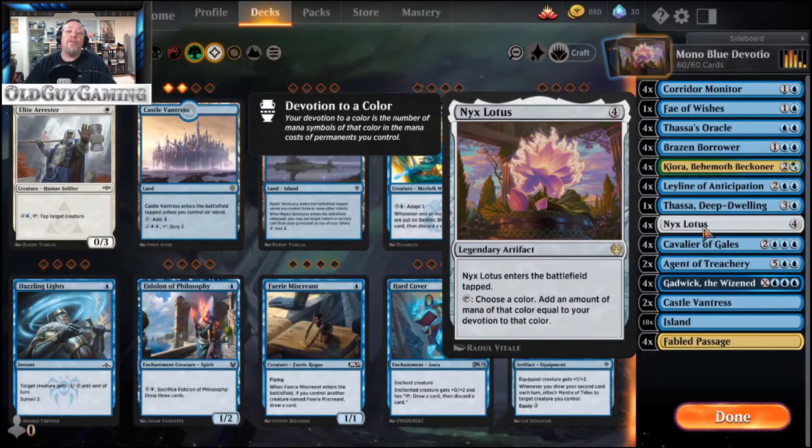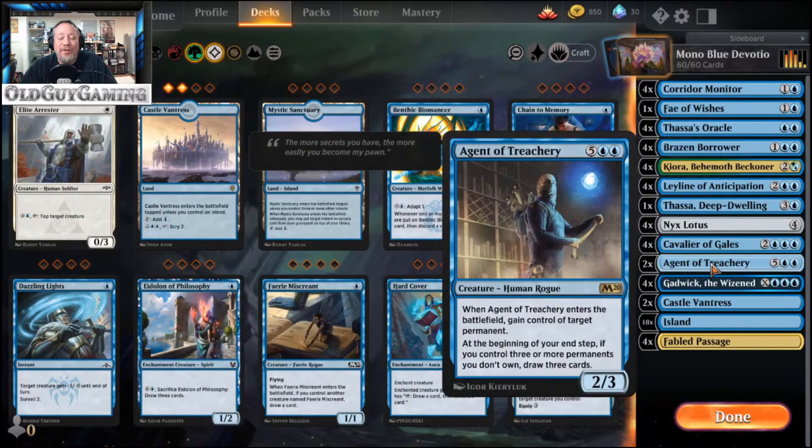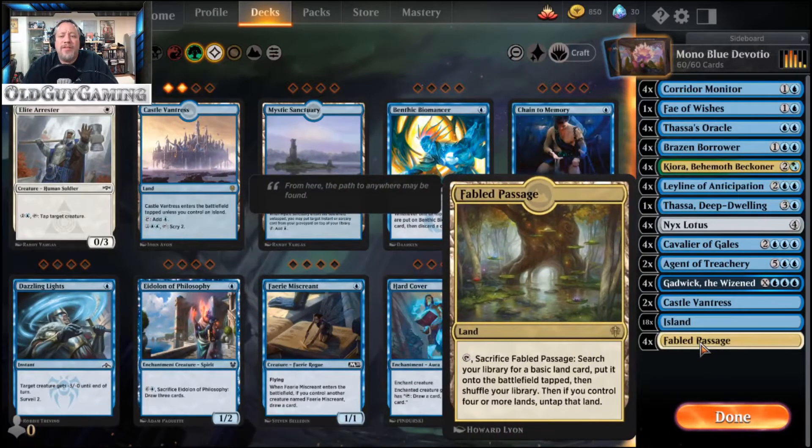Of course, the Nyx Lotus for 4 comes into play tapped, but you can choose a color — blue — and add mana equal to your devotion in that color, which is a lot. We also have Cavalier of Gales for the mid-game: draw 3 cards, put 2 on top, which helps you find the cards you need. Agent of Treachery is out there to be super annoying and grab anything — you're going to have tons of mana so you might as well grab whatever you need from your opponent. Gadwick the Wizard is 3 and an X, draws that many cards, and whenever a blue spell comes into play you can tap things your opponent controls. The mana base is simple: 2 Castle Vantress, 18 Islands, and 4 Fabled Passage — mostly to thin out the deck, playing with effectively a 56-card deck instead of 60.